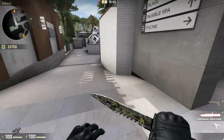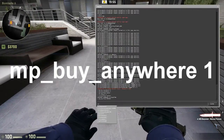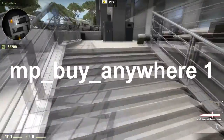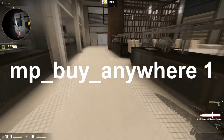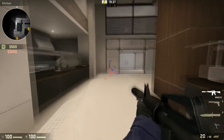Now if you want to buy stuff anywhere around the map, you can additionally type MP underscore buy underscore anywhere space one, and then you will be able to move away from the buy zone and buy weapons anywhere you like — such as here, which is obviously not the spawn point. I can buy an M4, which is awesome.